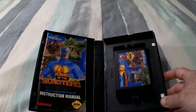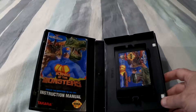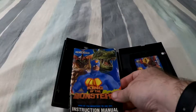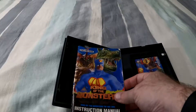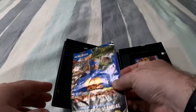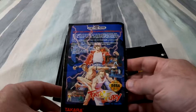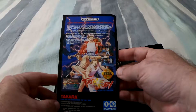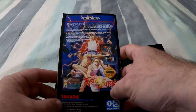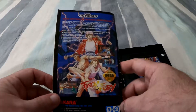And then the manual — as you can see, it's a little bit bent up, not in the best shape. Although I do like that if you flip it to the back, you get a nice ad for Takara's port of Fatal Fury. Of course that's the original SNK graphics there, but that's a great-looking graphic.